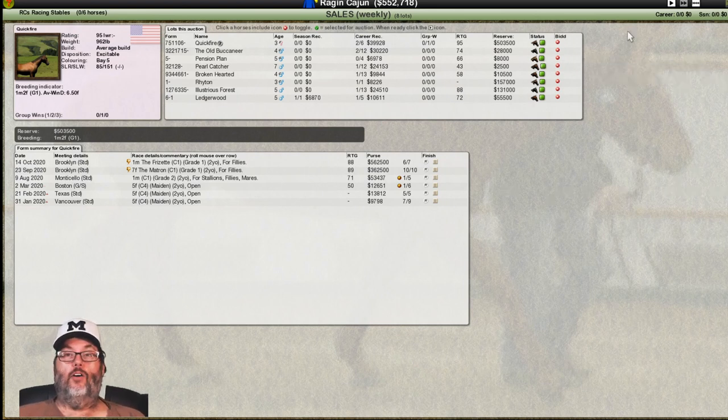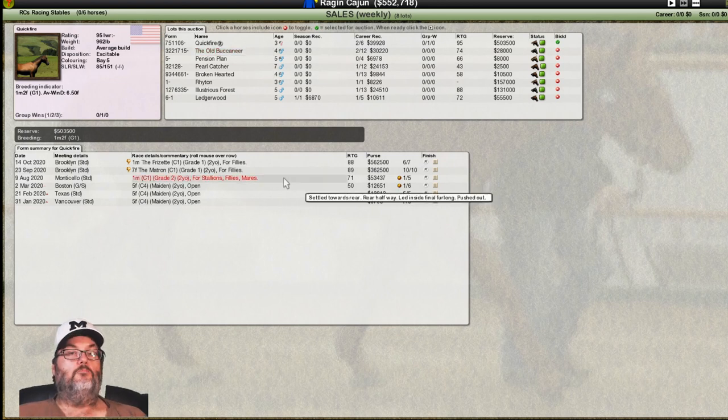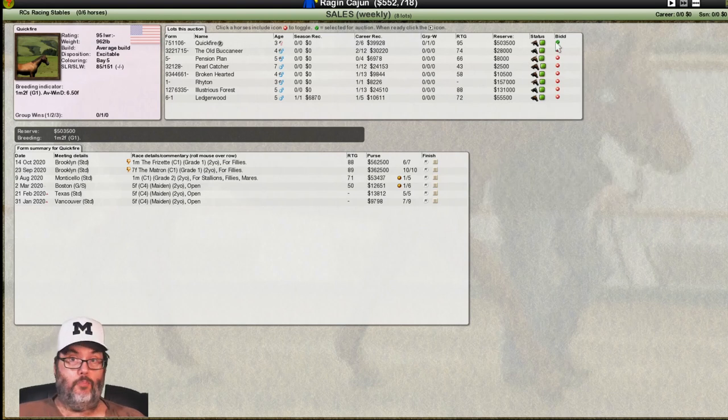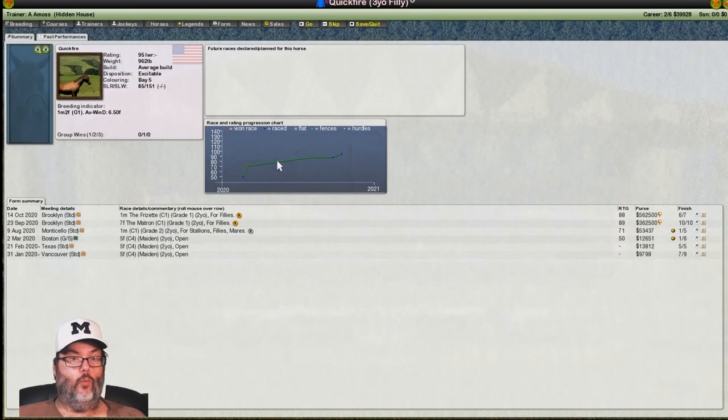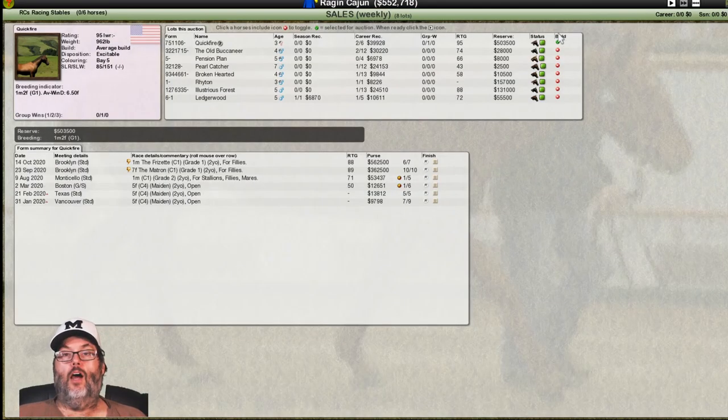Let's go ahead and do an auction so you guys can learn how to do it. I'm not going to bid, but I'll show you how. Choose the horses you want to bid on — it can be zero or every single one. You can click on a horse and look at her ratings and races, same stuff as before, but like with father and mother we don't have bars since we don't own her. We're going to go to the auction. We pick that one horse and start the auction. If you didn't pick a horse and clicked start, you'd get a message saying you haven't selected any — hitting it again skips the auction completely.